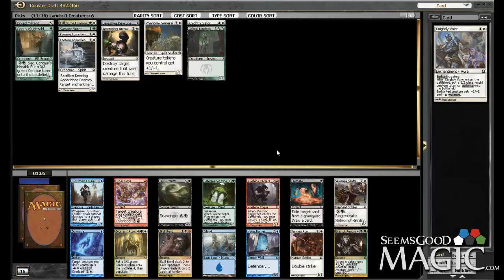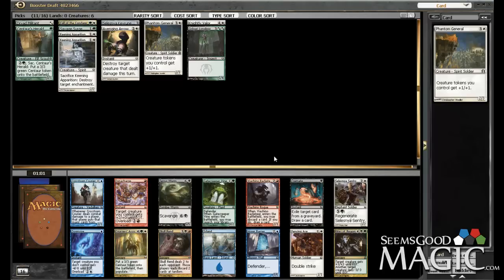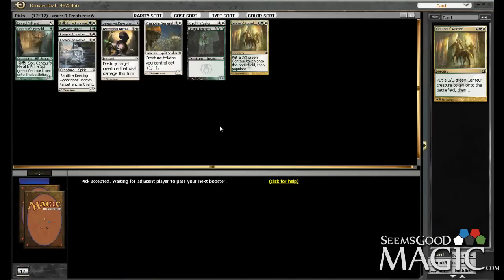Knightly Valor's good on the Fencing Ace, but Courses Accord might be more the direction we want to go, for the Phantom General at least. We don't have a ton of pump for the Fencing Ace — we've only got the Savage Surge and the Knightly Valor, which is good but not quite enough for me. So I think I'd rather have the Courses Accord over the Vine too. Courses Accord's pretty sweet late game.